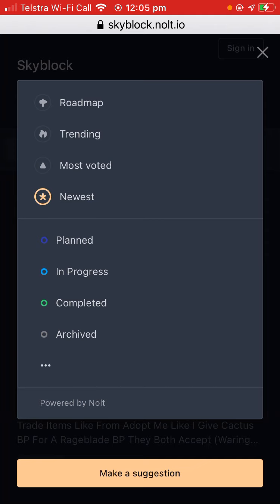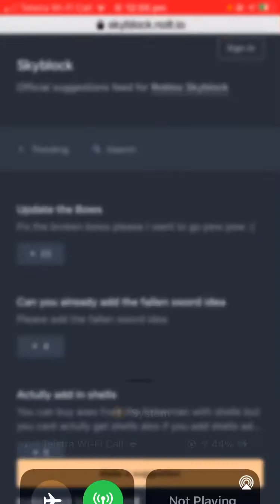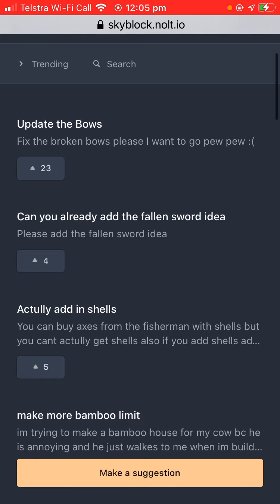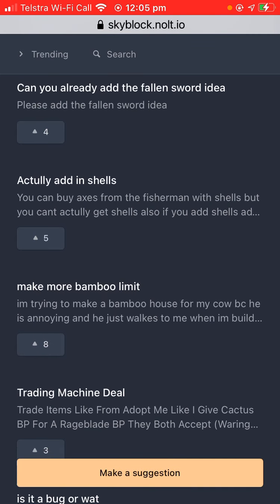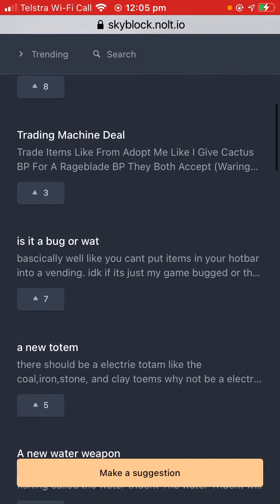Let's go to the trending suggestions. Update the bows — fix the broken bows, I want to go pew pew. Add a fallen sword, add shells. More bamboo limit. A trading machine deal — that would be nice so you don't get scammed.